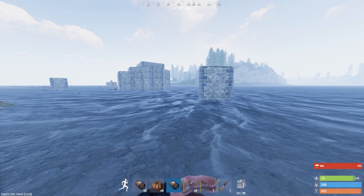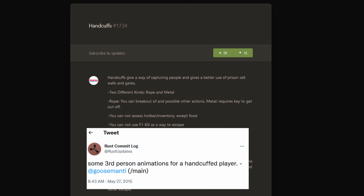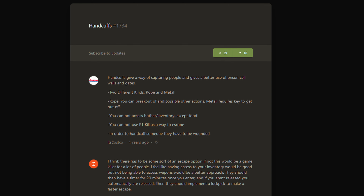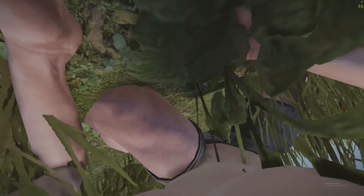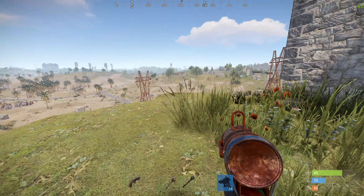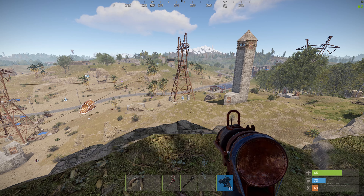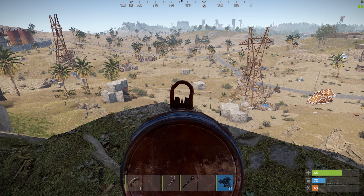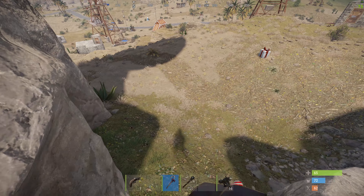Next up on the Rust iceberg would be handcuffs. This idea came about in 2015 — the devs said they'd implement it, but never did, despite some animations being created. The concept was that if you put handcuffs on a player, that player would not be able to kill themselves to respawn. I really like the concept, but the amount of griefing possible is simply astronomical — I can imagine the amount of keyboards and mice broken as people raged. It would be hilarious, and it would probably ruin the game. So it was probably a good decision not to add them.